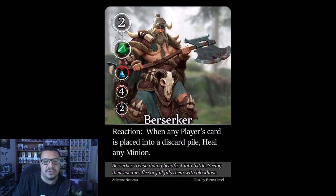The Berserker: reaction — when any player's card is placed into a discard pile, heal any minion. He heals the nemesis side whenever your cards die. Strategy: simply don't lose cards. If this ability is triggering frequently, you're already having a bad game. No special priority on targeting him.